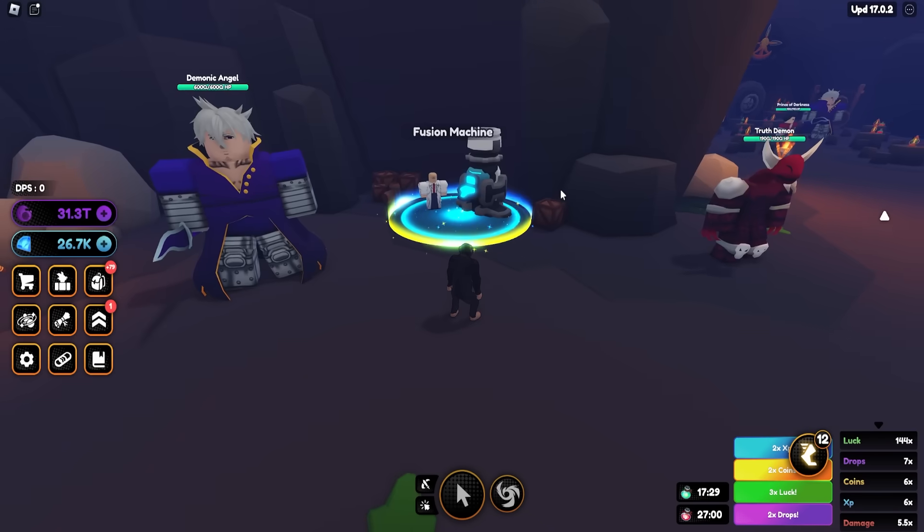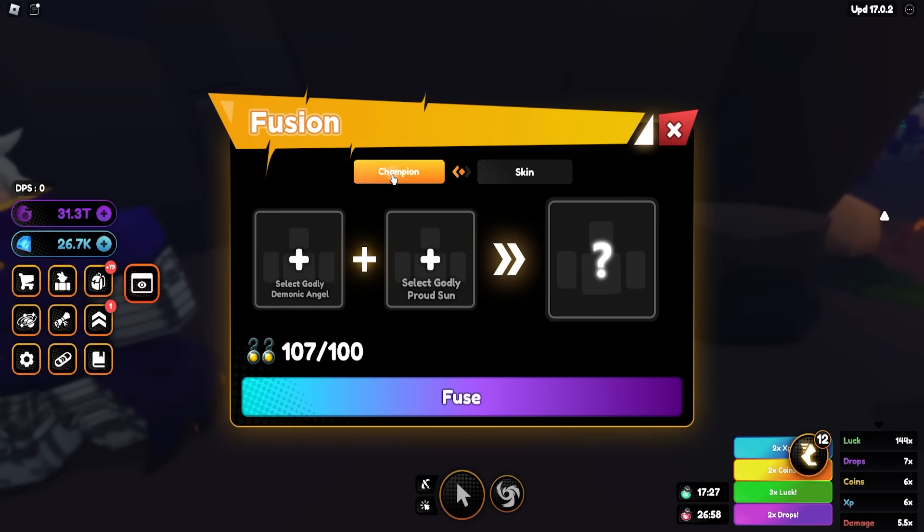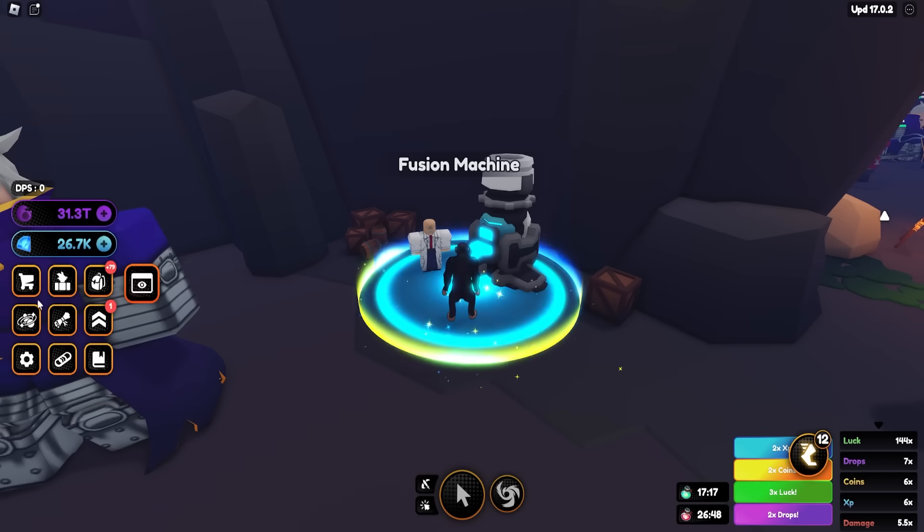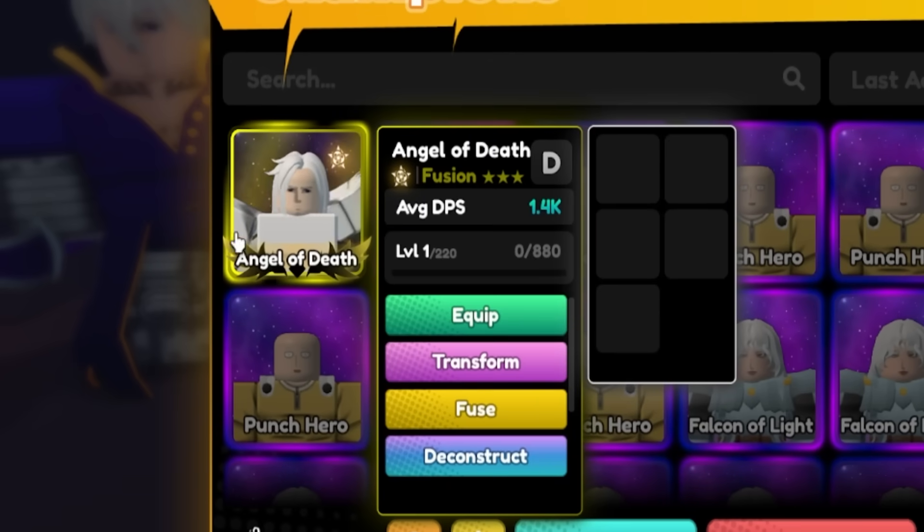First things first, how to get the fusion unit — you want to come to the Fusion Machine, it's in the middle right side of the New World. For the champion you're gonna need one Godly Mythical, one Godly Cosmic, and a hundred earrings which you get from the Torment Seven Deadly Sins raid. We now have the fusion unit right here.